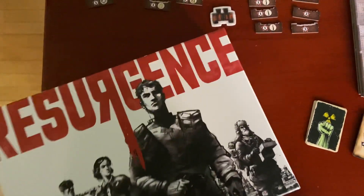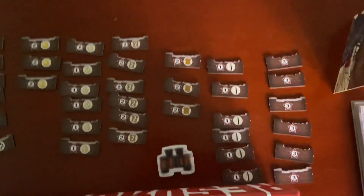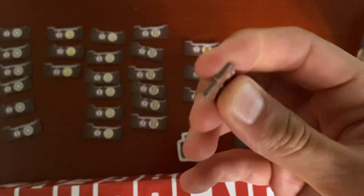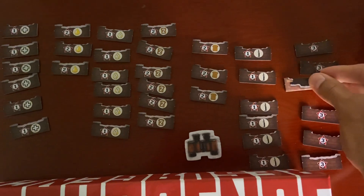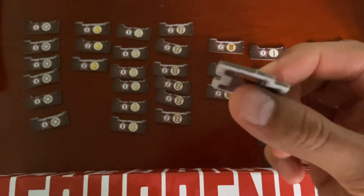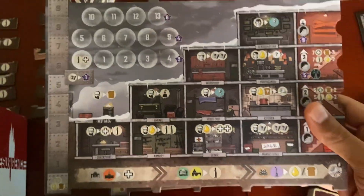We have the box of course. These are the rubble tokens — I sorted them by type. They look really good, they're nice and thick tokens. That's the event token, also nice and thick.